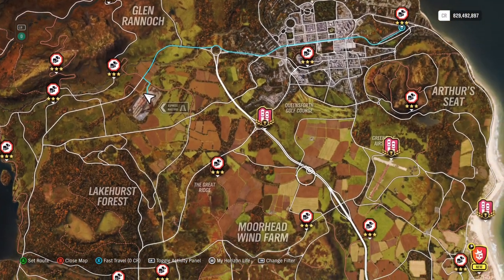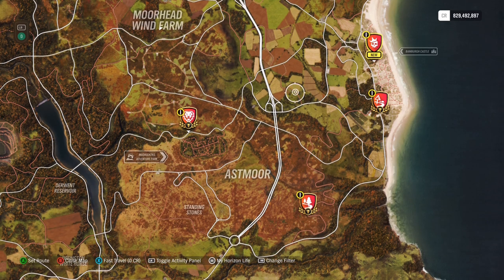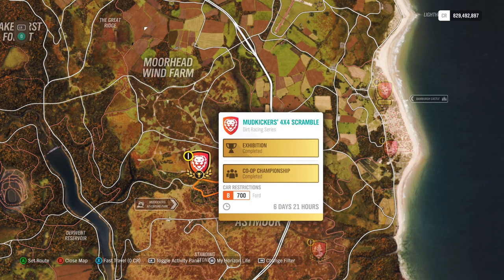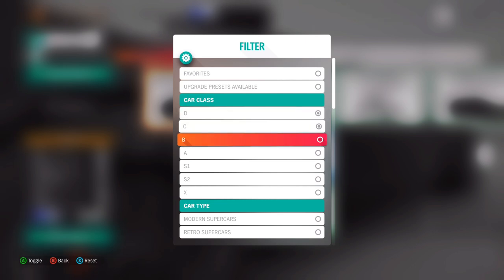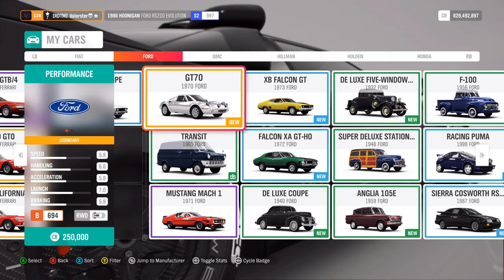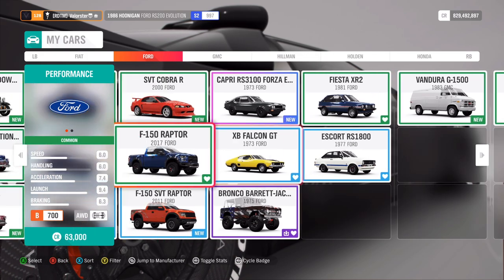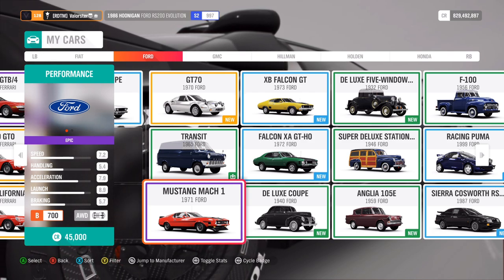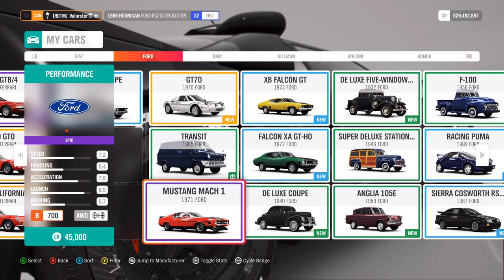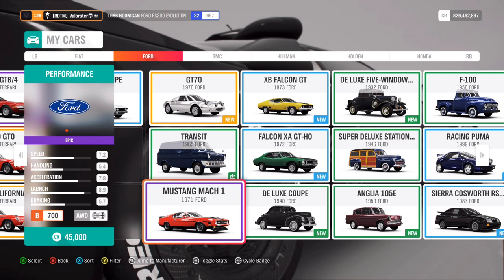Now let's go over the rest. For the Trial, you need a B700. I looked through my Fords and the best car — and probably the best overall — is the Mustang Mach 1. I had no problems with it, so just take that car. It's the best choice for the trial. The prize from the trial is a Ford XB Falcon.